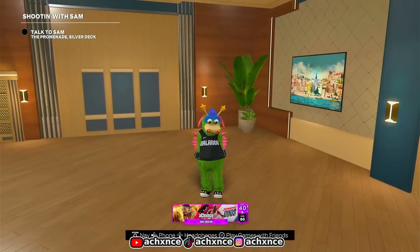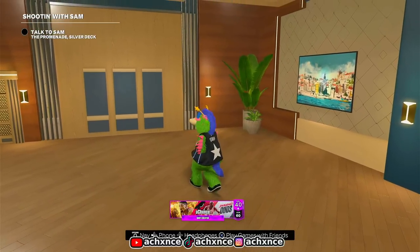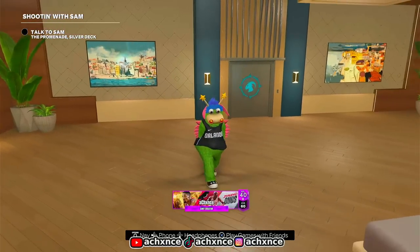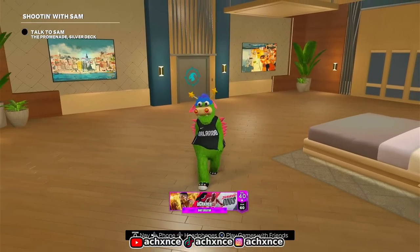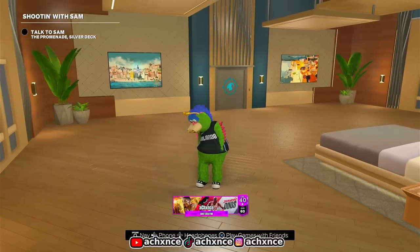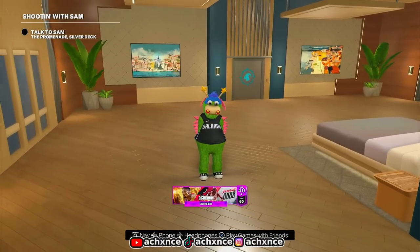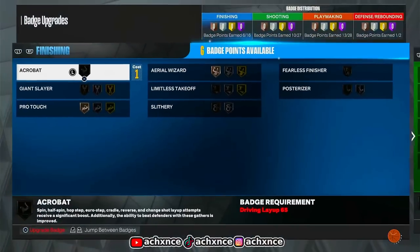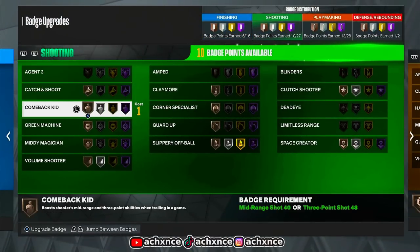We always start the video off in the MyCourt, if not the MyCourt then the stage — but before we get this video started, I'm on a 60 overall build. But this ain't no ordinary 60 overall build; this is going to be the best offensive build in the game. What I mean by that is this build gets the Agent Threes badge on Hall of Fame.